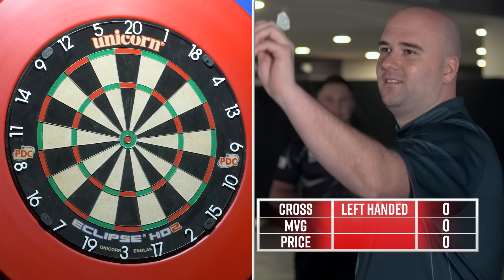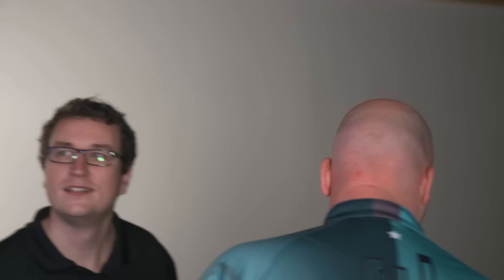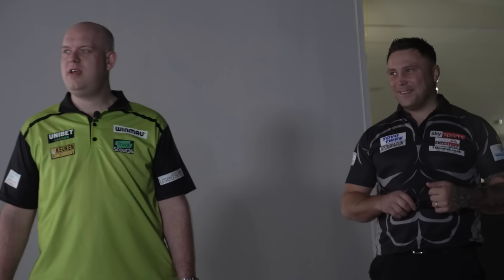First, it's Rob Cross. Rob, your forfeit is to throw left-handed. Nine darts, left-handed. Scores: 12, 17, 25, and a 13 is 55. Then 20, 2, and treble 12 is 58.